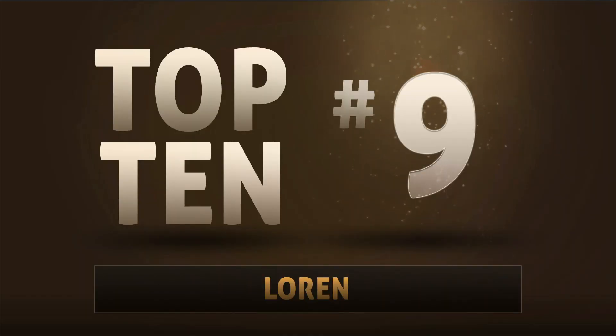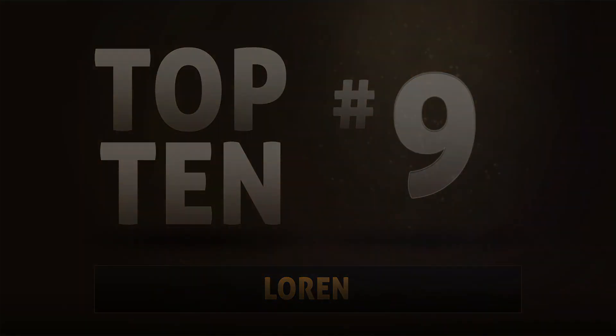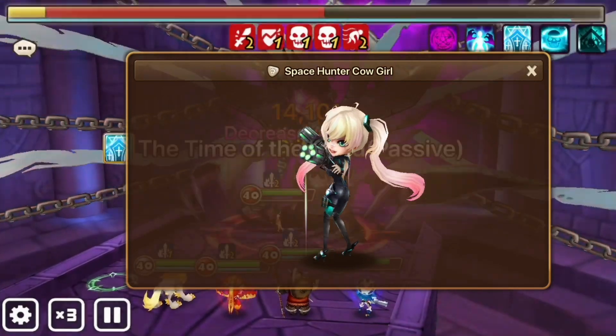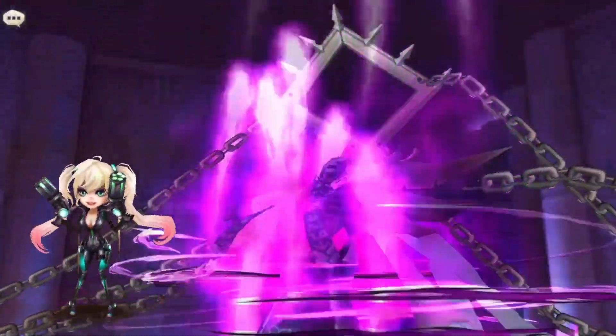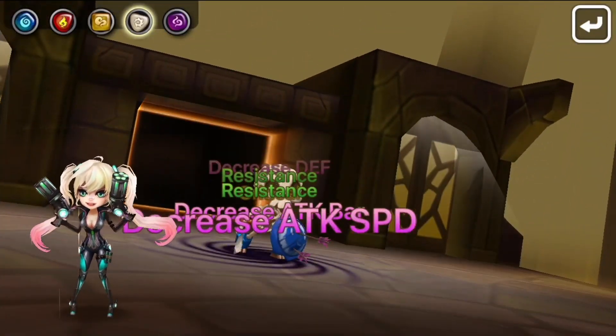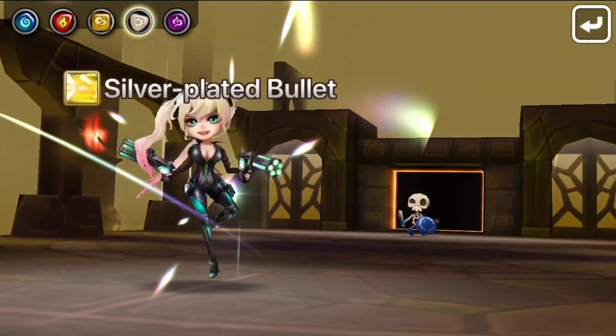Number 9: Lauren. She's a multi-hitter that can help you form an NB10 team, and for more info on that, I recommend that you scope out our starting free-to-play NB10 guide. She's also part of the fusion for Jean, so in a weird indirect sort of way, she can help with RTA.